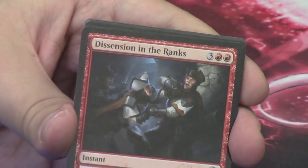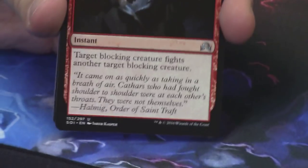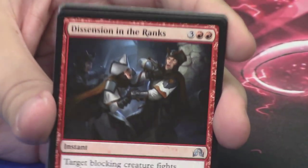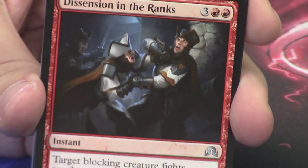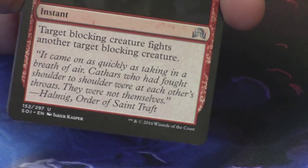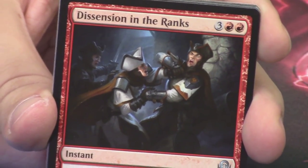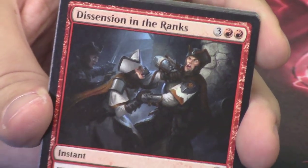Dissension in the Ranks — which is super flavorful, because target blocking creature fights another target blocking creature. So it's these two guys stopping an attacker together, and then one of them just turns around and attacks the other, and then that one turns around and attacks his friend back. I love it, it's so cool. Five mana instant in red — not sure how playable it is, but it's a pretty good removal spell. You can get a two-for-one out of it.